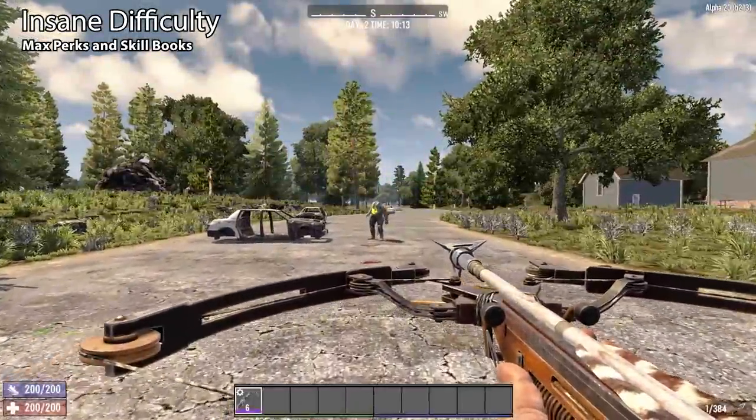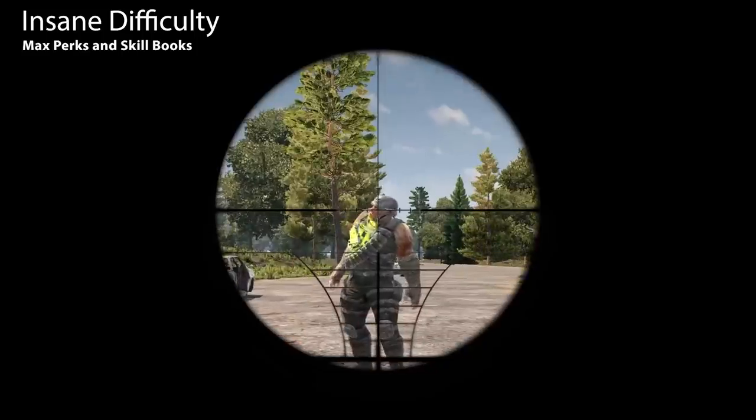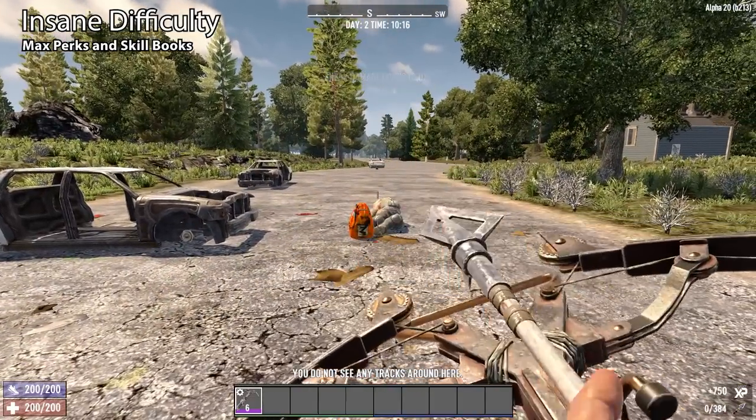According to the 7 Days to Die Alpha 20 patch notes, crossbows and bows have been buffed. Now you might expect a one-line reference to buffing weapons means the buff was relatively minor. It was not.